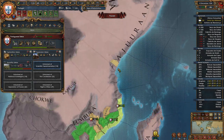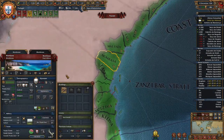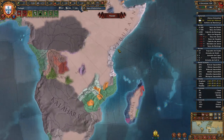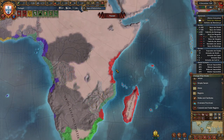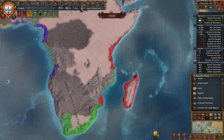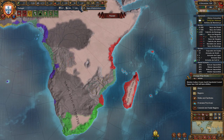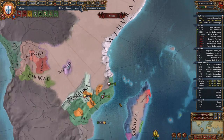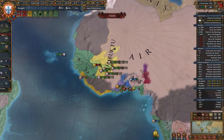I've gained a claim on Ageron. I took a claim on the province of Mombasa because of the coastal center of trade and the marketplace. We have the ability to fabricate claims on any colonial or trade company region right now because of Exploration and Expansion, so we can just skip the adjacency requirement and go straight for the estuaries, which would be cool.